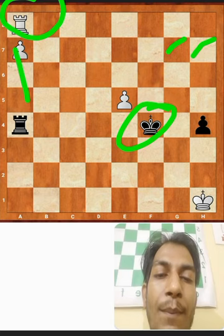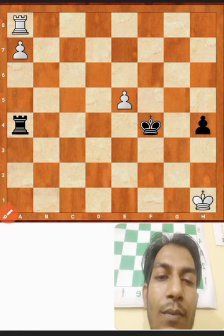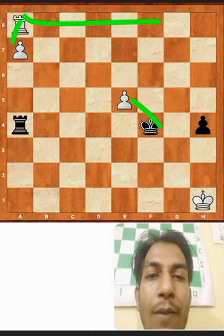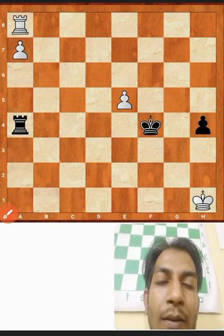In this position the defending side's king must be at g7 or h7, otherwise black loses quickly. If it were white to play, white would simply move the rook to f8 check, and after king takes e6, promote to queen and win the game.